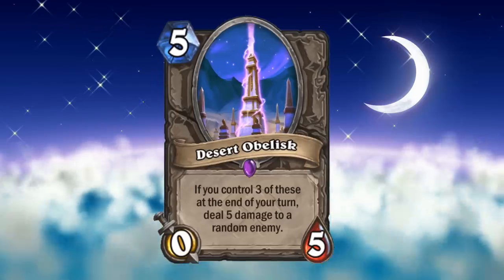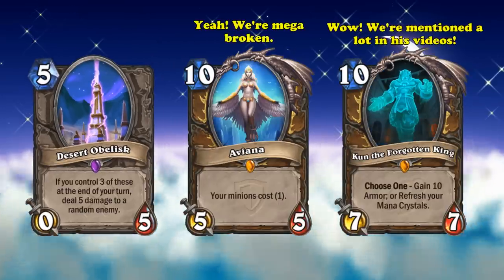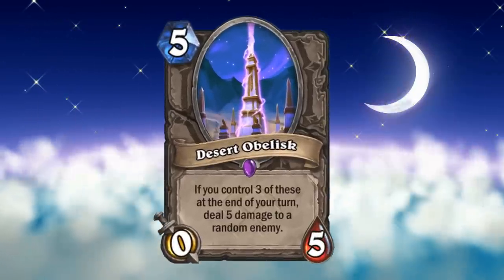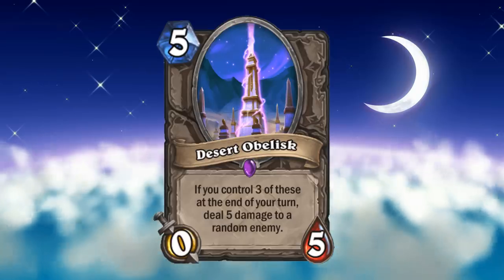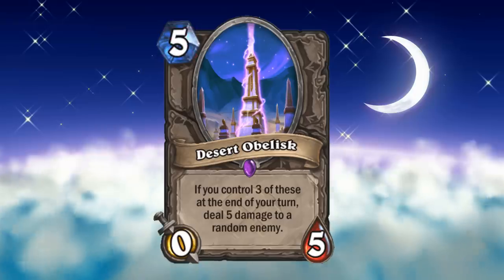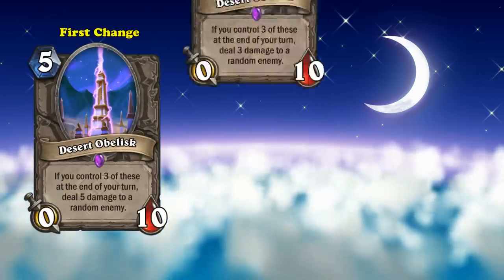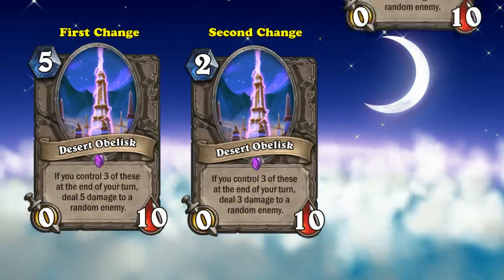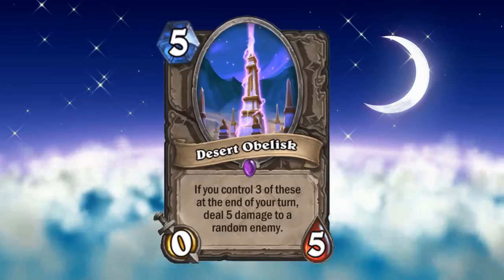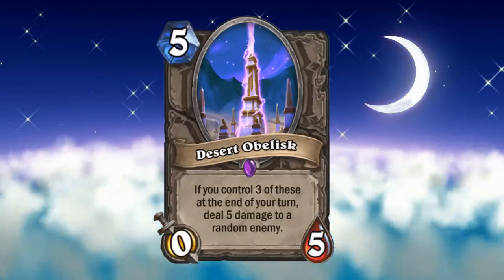The only possible way I've seen this card be remotely playable is in an Aviana OTK, but that combo essentially gives you infinite mana to play any minions or combos you want. But otherwise, in normal play, if you happen to randomly generate this thing, you might as well kiss 5 of your mana goodbye. If Blizzard really wanted to push Desert Obelisk, I could see them either giving it more health, scaling it down to be tiny, or even triggering with just two of them on board. Either way, obelisk is just so bad right now it's not even worth building a meme deck around, which is why it deserves the number 3 spot on this list.